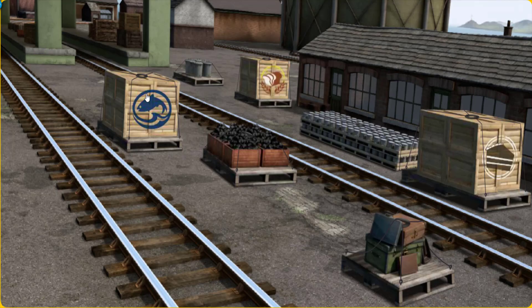Percy must deliver the luggage to Knapford Station. Help Cranky find the luggage. You found it! Let's lift and load.